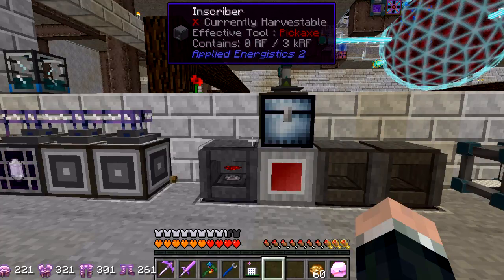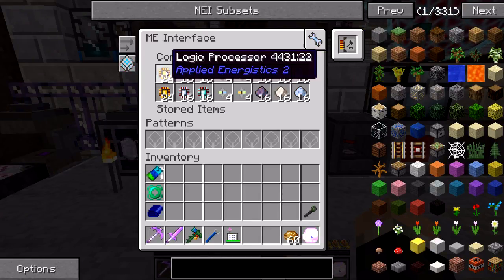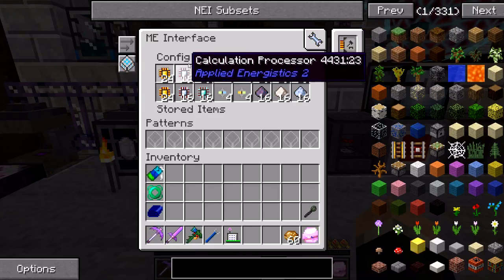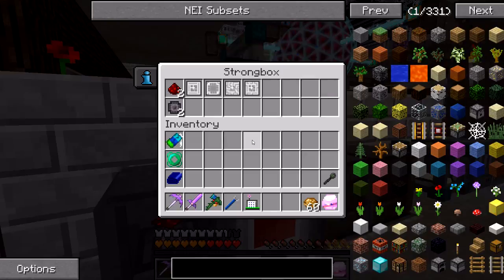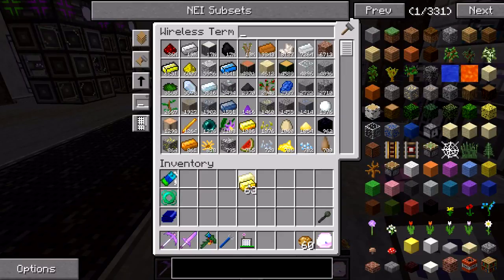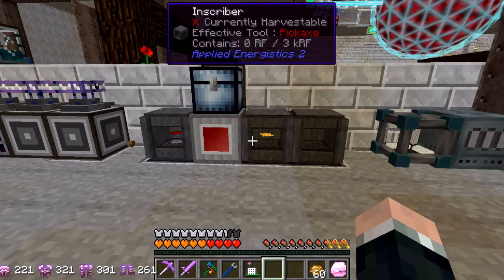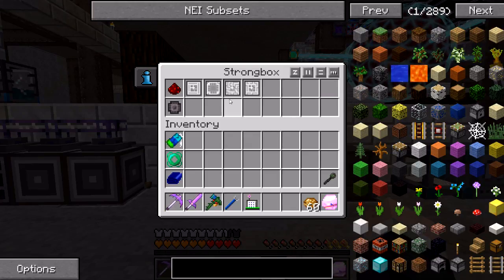I've actually taken this a step further. I'm using a crafting card in this ME interface telling the system to always keep 24, 16, and 16 respectively of each of the different processors in the network at all times. This crafting card tells the system: you're not meeting my limit, go ahead and ship some items to the strong box to get made. I can give you a demonstration — I'll grab a piece of gold and show you how the system works. Put a piece of gold in there, ship it there, clear it back to the strong box, and then import it back into the network.